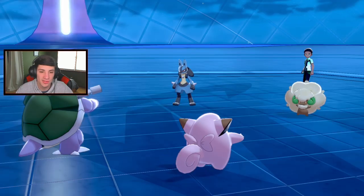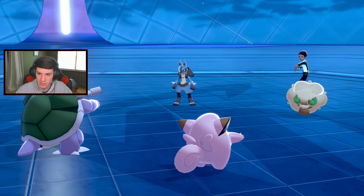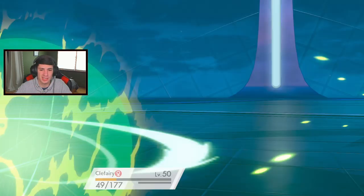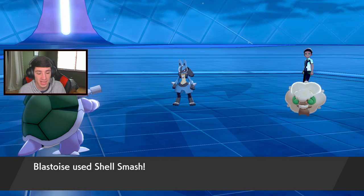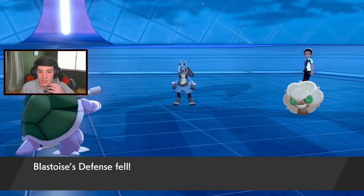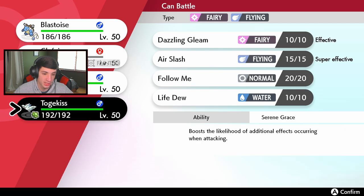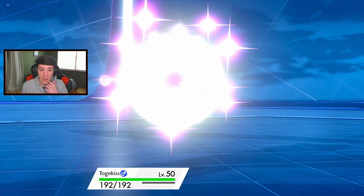I love a good Shell Smash Blastoise team. The Follow Me comes out and he does not Dynamax which is awesome. He's going for a Meteor Mash - we should be able to eat that. He goes for an Energy Ball and we did not eat it up, but we got a Shell Smash off. Now I'm Dynamaxing! Boosting our big stats but defense is terrible. Going into Togekiss - he didn't set up Tailwind, he was just trying to dump on Blastoise.